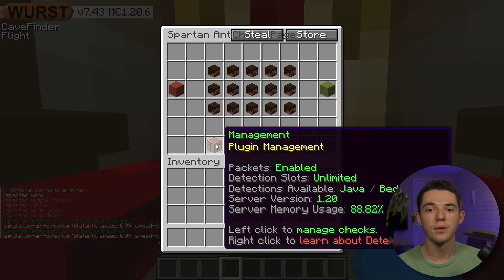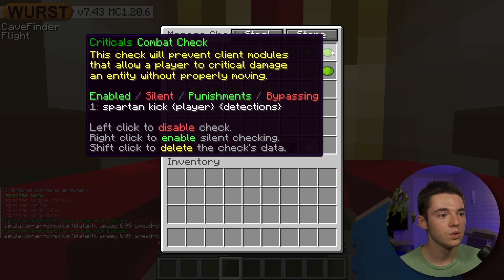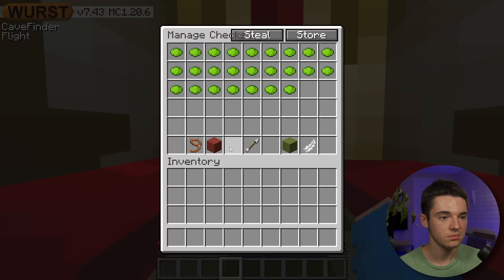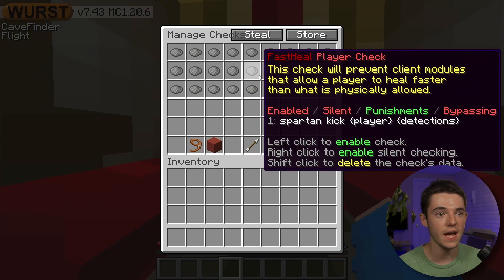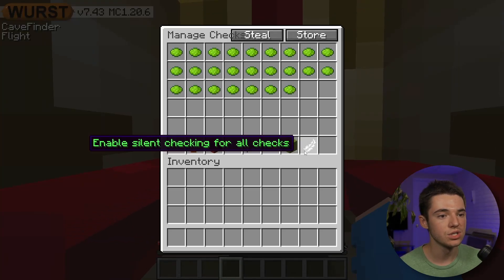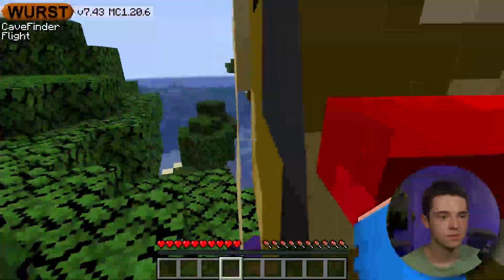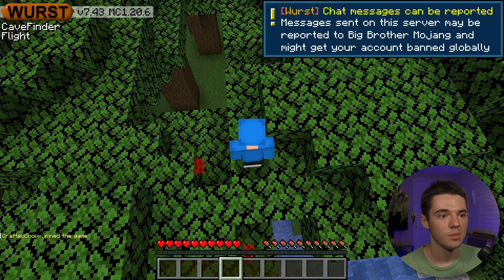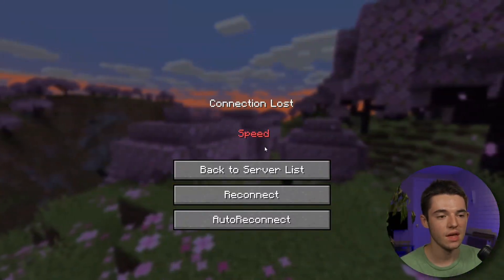Under management, for all the different checks you can disable them or make them silent. You can also disable all checks at once — though that defeats the purpose of an anti-cheat. We can enable silent checking, which means it won't set me back, it'll just check me. And once I hit enough violations, it will kick me.